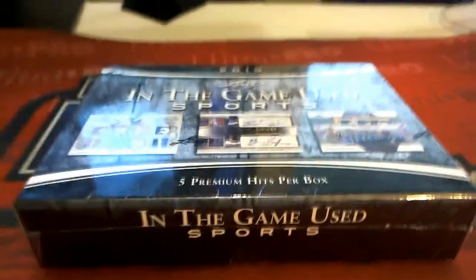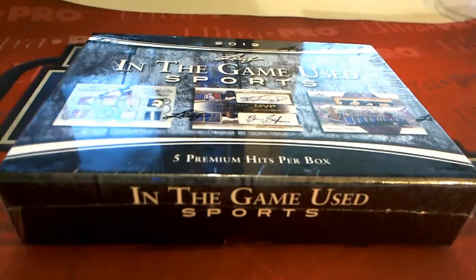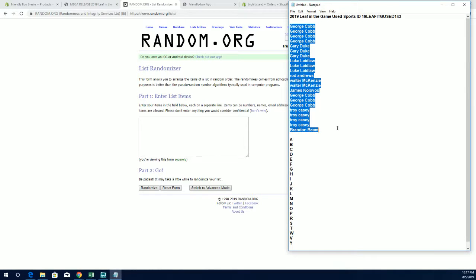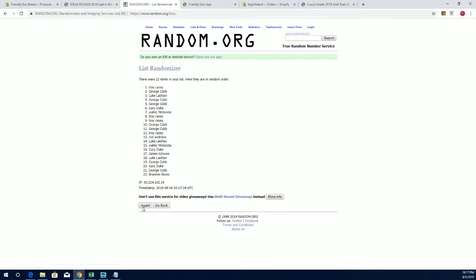Let's do it, it's time! 2019 Leaf In The Game Used Sports, this is number 143. Good luck everybody. George C to Brandon B, let's copy paste. Good luck guys, this is 22 clicks, names and letters.